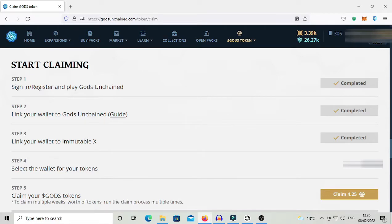Continuing forward, in the end we just need to select the wallet for our tokens — which is the same one that we already linked to the website and the Immutable X marketplace — and then we will see if we have tokens to be claimed. In my case I have 4.25 tokens to be claimed. After clicking on Claim, these tokens will be added to the balance of our wallet.